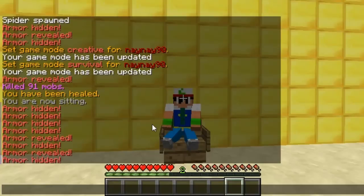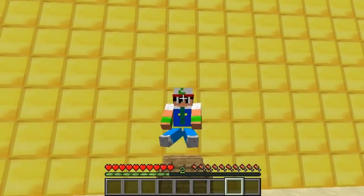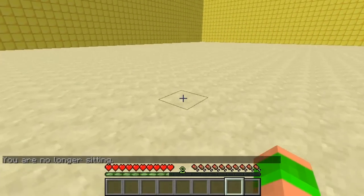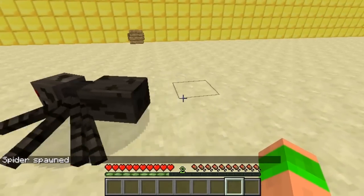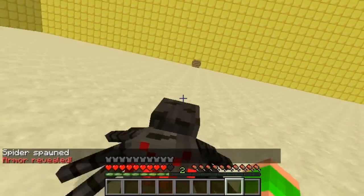Now what I can do is actually run around and show you what it does. You can see it's all disappeared, there's nothing there. I'll get up and run around - I'll spawn a spider or something so it'll hit me. So you see I've got no armour on at the moment. When I attack it and it hits me you'll just see the armour spawns on me again - so I've got all my armour, the armour's been revealed.